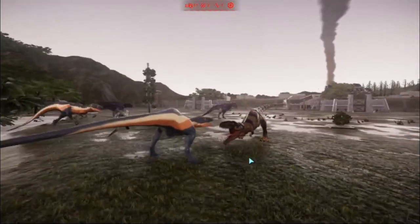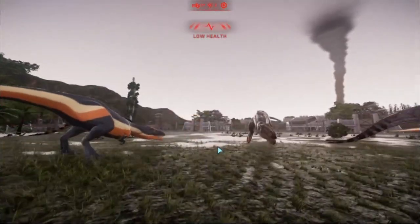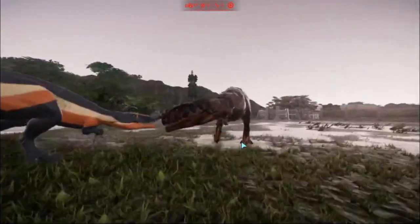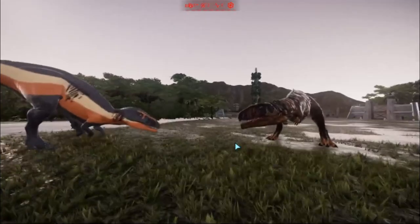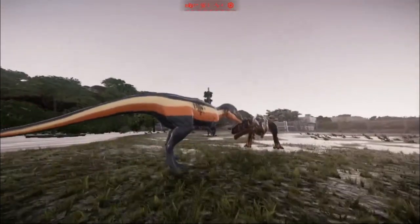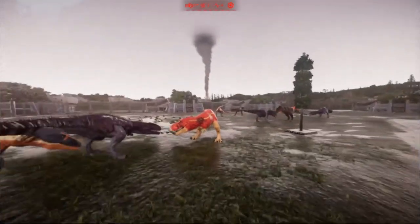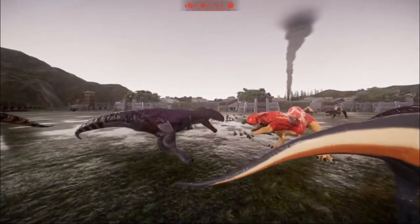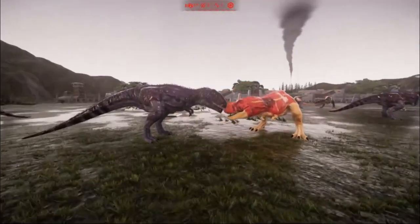We've got a fight: Mapusaurus against Eocarcharia. Who will win? I want to get a close glimpse of the tornado. In this epic fighting in the storm! We have Giga and T-Rex. And there's a Giga and a Mapu over there — why do they all fight at the same time? Well, the tornado's gone.